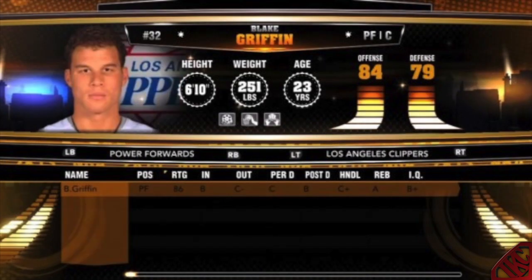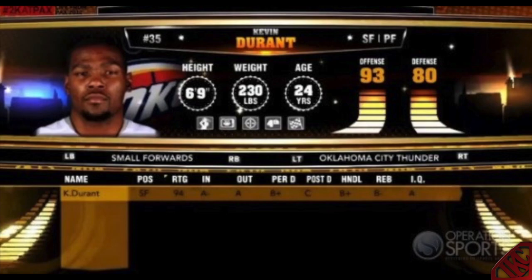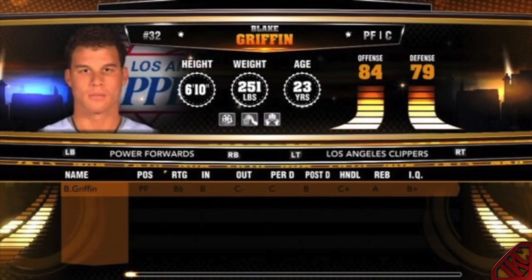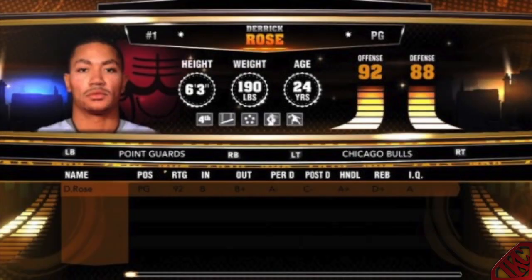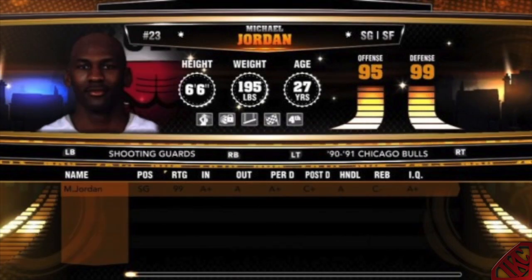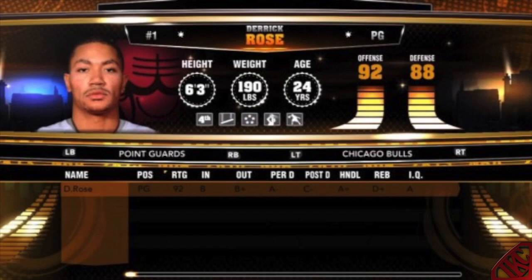The third skill for my small forward would be Microwave, because I like to get hot early. The fourth skill would be Closer — I would love to close games out. And the fifth would be Interceptor, because I love playing passing lanes and taking cookies. So those are my five signature skills for my scoring small forward.